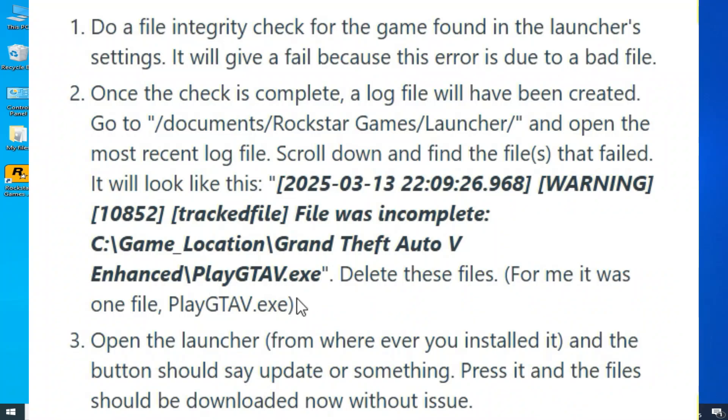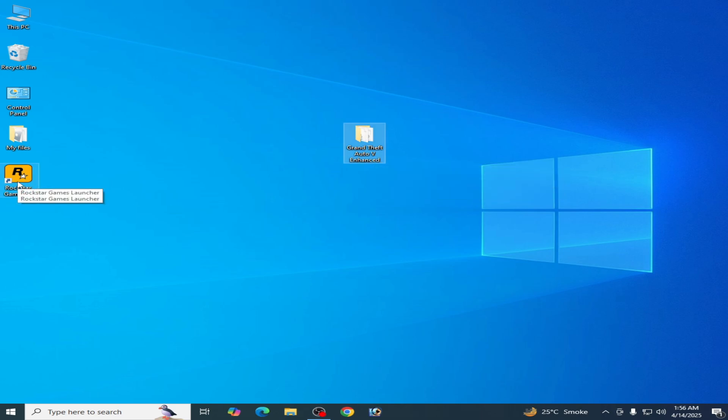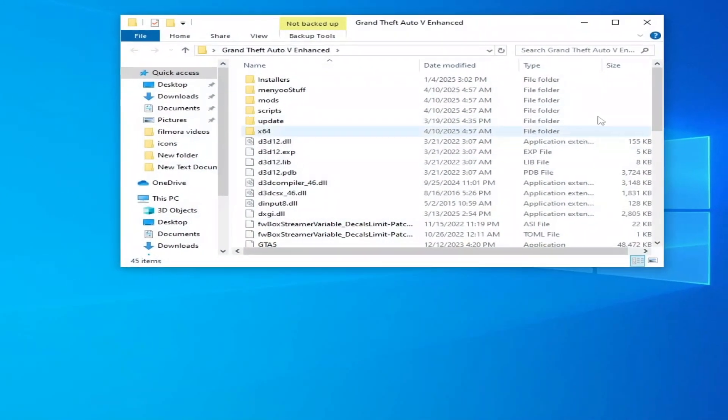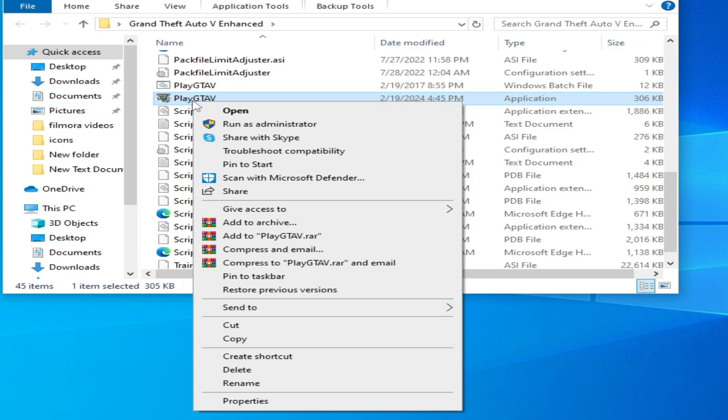Solution number one: go to your GTA5 Enhanced directory, open your launcher, and go to your game directory. My game is on my desktop. Go to your GTA5 folder and delete the file 'PlayGTA5' — hit delete.